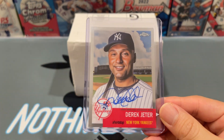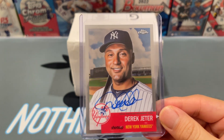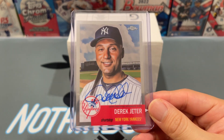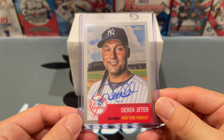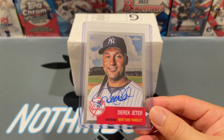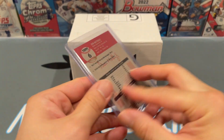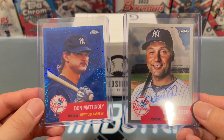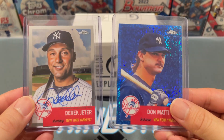This is a Derek Jeter on-card auto refractor — this card was beautiful and it came out of the very first pack. Derek Jeter was kind of an enemy to me growing up because he was a Yankee who defeated my Braves in the '95 World Series. But as I got older I learned to respect how great of a player he was, so to pull his auto was absolutely insane. This also came out of that same box — a Don Mattingly blue mini diamond numbered to 199.